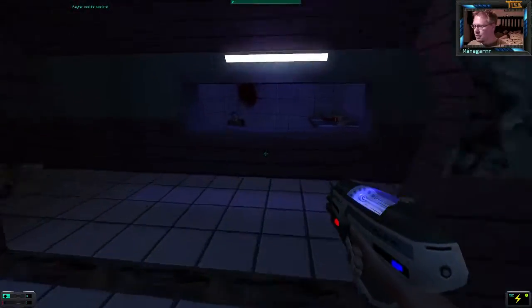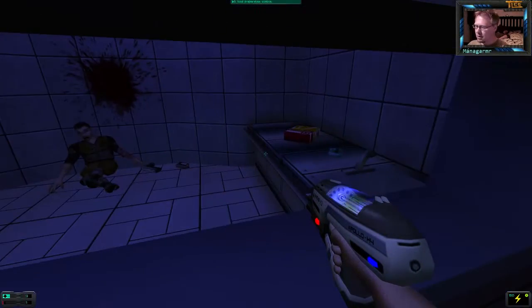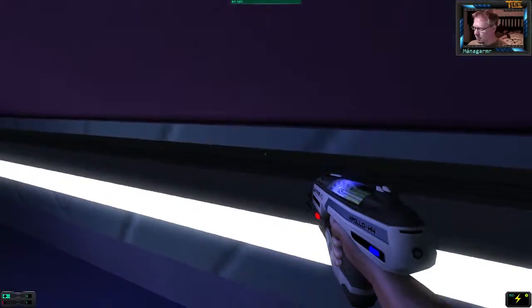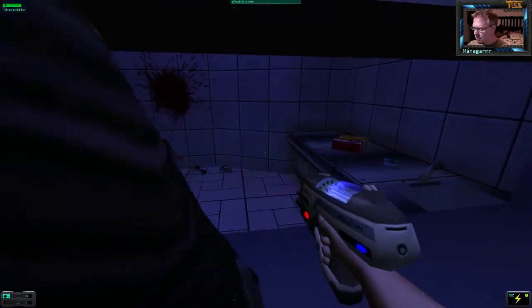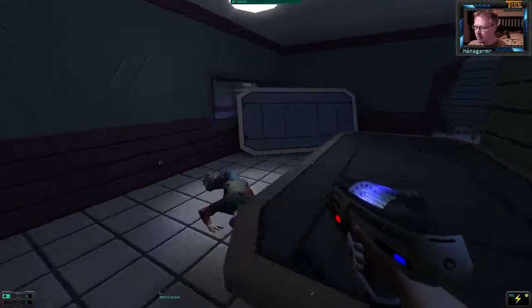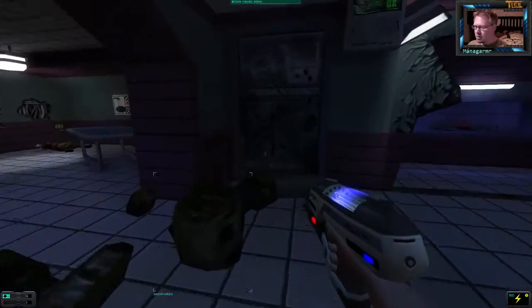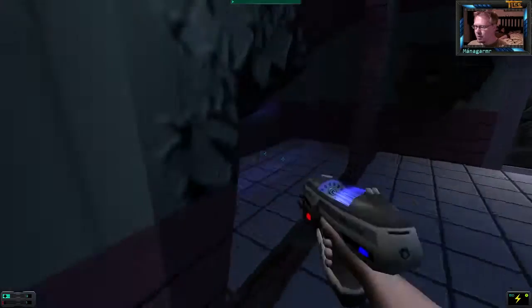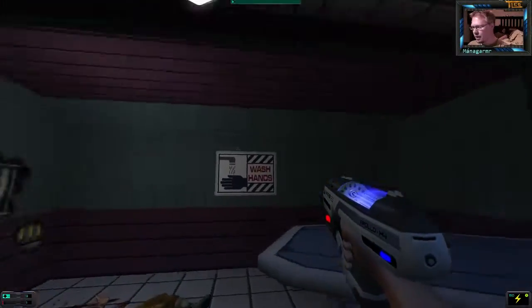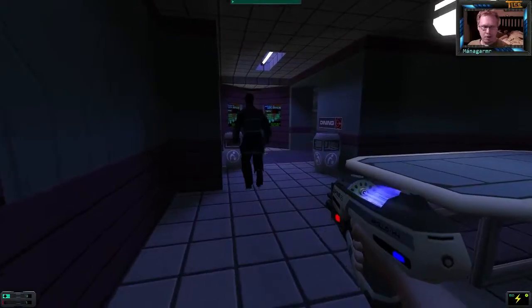Whee! Alright. Dead body — more dead bodies. How do we even get in? That door's broken. How the hell do you even... I don't know. Alright, there was something this way.